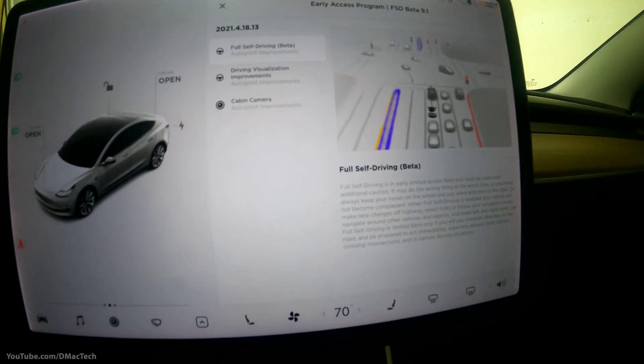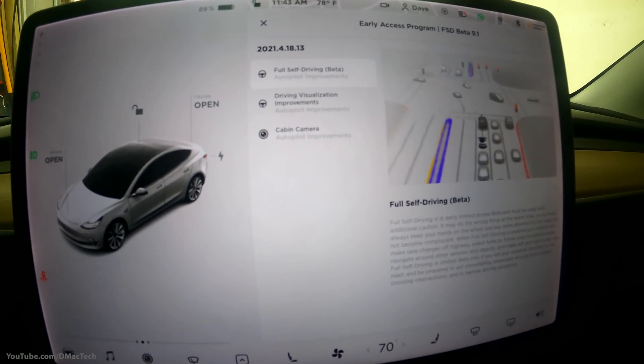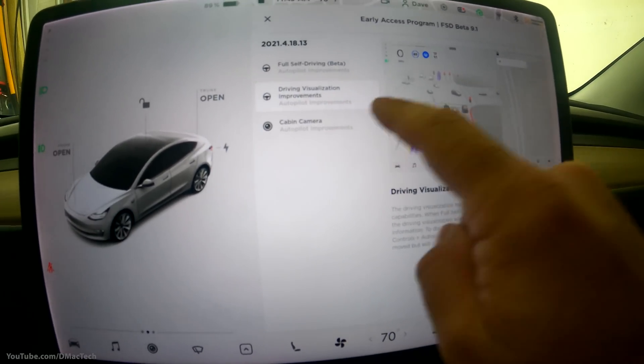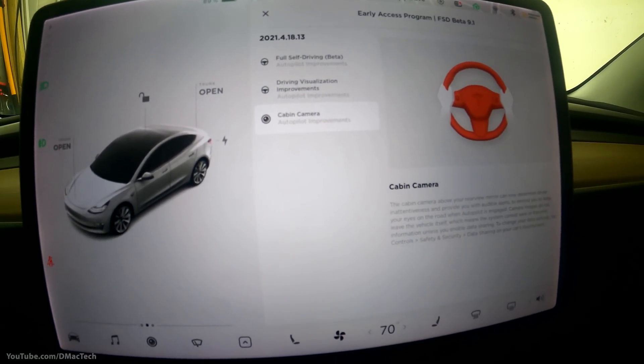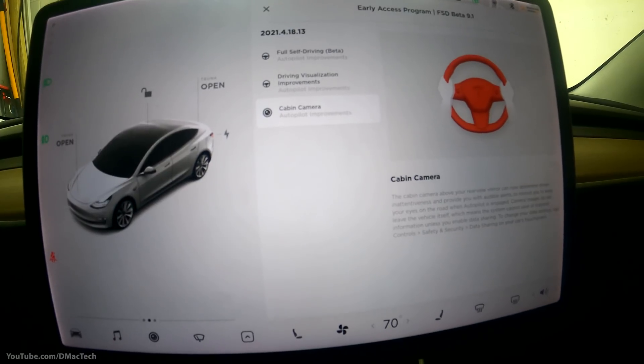Hey YouTube, it's Dave Mack here. I got version 9.1 of FSD beta last night and we're going to go for a drive. My wife said I needed to go to Costco, so that's where we're going. We're on 4.18.13 and the release notes haven't changed from V9, so just expecting to see some bug fixes and improvements here.